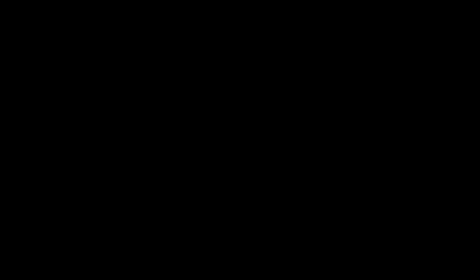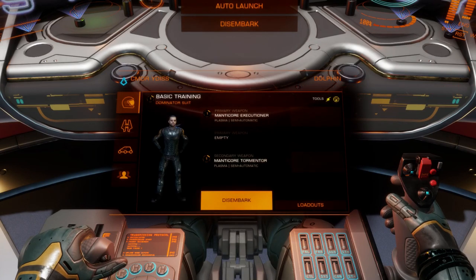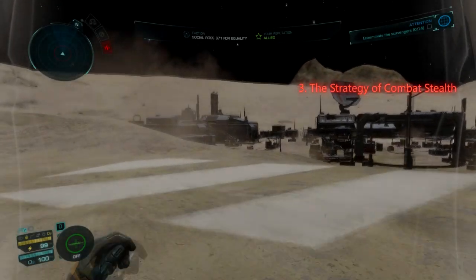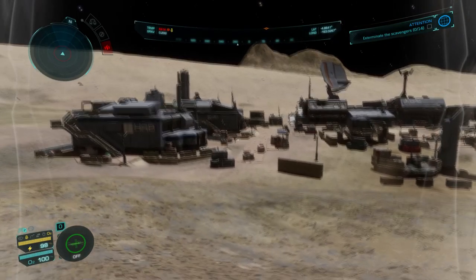Once you've arrived at your destination, always follow my first step rule of any mission: get familiar with your surroundings. This layout is the small to medium industrial layout — I call this layout Industrial Type 2, or the Horseshoe, due to its shape. We will spend most of our time on the rooftops and will remain around the edges of this layout as often as we can. Enter the settlement to one side, as opposed to entering it centrally — this minimises the number of scavengers who will be alerted as you begin shooting.